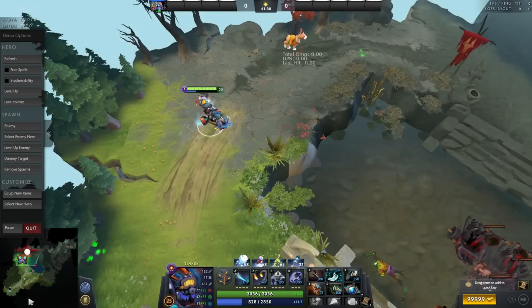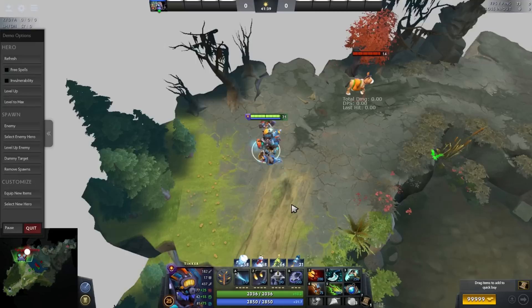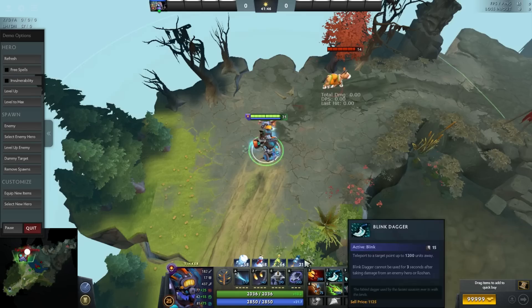It's up to you. I like to practice the full combo, but basically if an enemy has around 2,500 HP, they're probably going to die if you use Dagon three times and E-Blade three times.